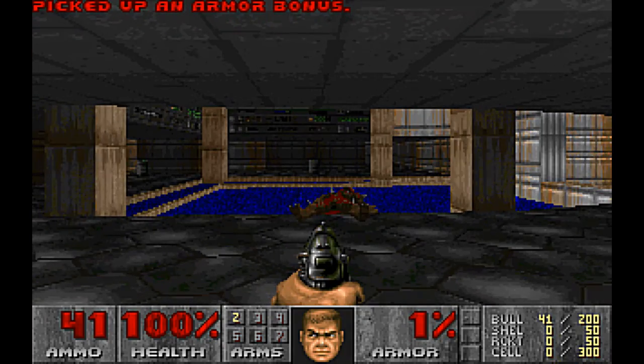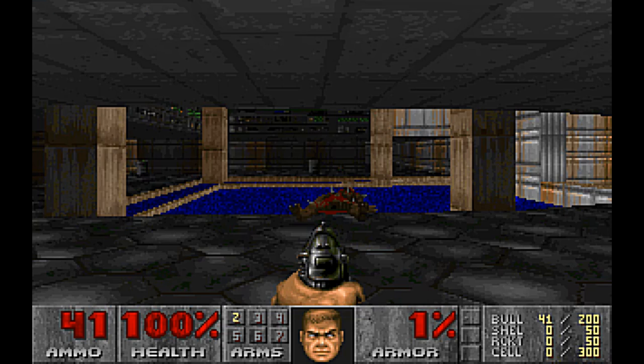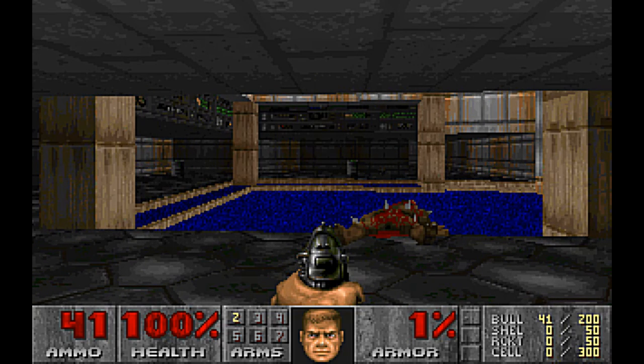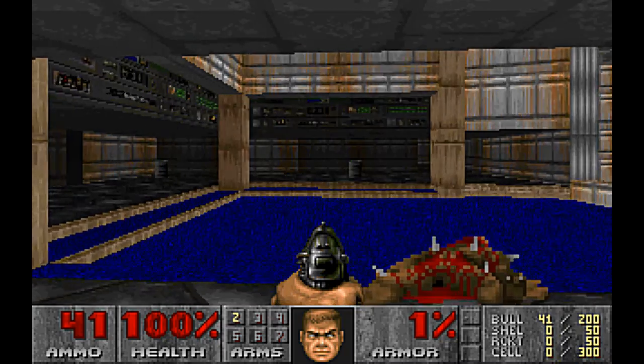Prior to version 1.4, Doom had a hidden — well, kind of hidden — swastika in map 4 of episode number 1. According to John Romero, this was a homage to Wolfenstein 3D, but it was taken out due to people kicking off, and because the game couldn't be sold in Germany because of it.